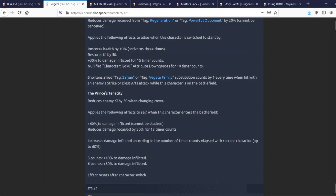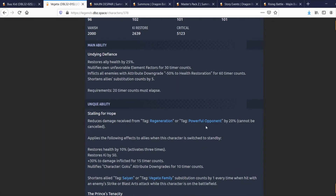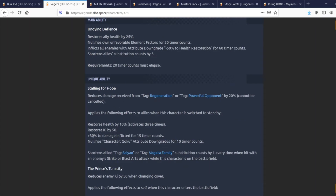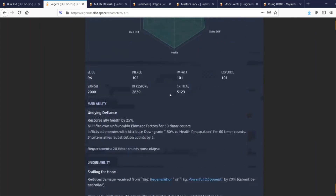So if you're fighting Regen or Powerful Opponent, you're already getting a 50% damage reduction. He also increases damage inflicted according to the number of timer counts elapsed on the current character — up to 60% — so at three counts he gets 40% damage inflicted and at six counts he gets 60%, with effects resetting after character switch. That's 120% damage inflicted from this ability alone, which is actually not bad.